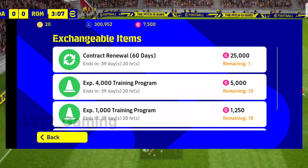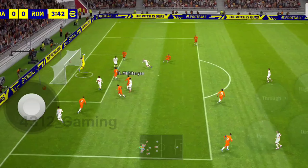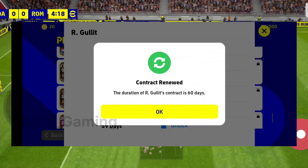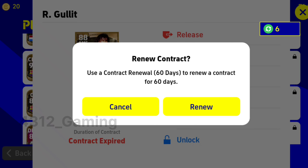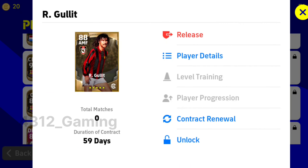Buying contract tickets with eFootball points is really expensive. Each contract ticket lasts for 60 days — if you renew and don't use the player within two months, it will expire. So only renew the contracts of players you actually wish to use in your dream squad.